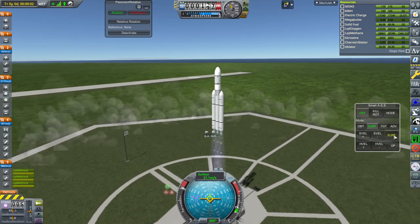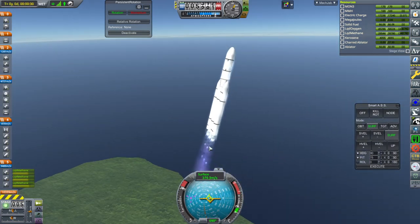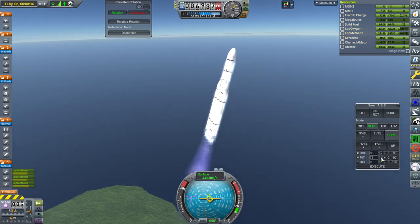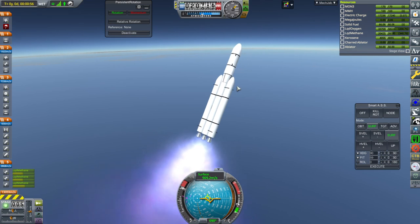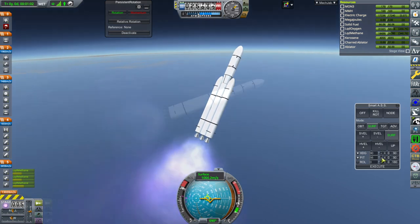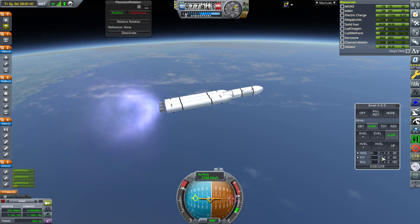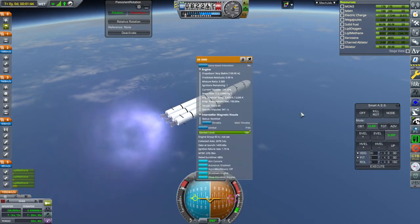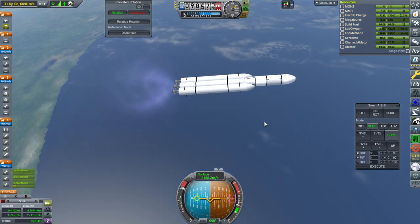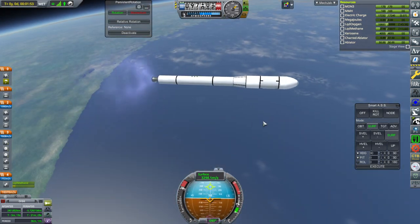It's got a lot of thrust-to-weight ratio because of the boosters, so we have to turn pretty quickly. These engines sort of have a cheap Raptor vibe — smaller, of course. The core tank has this additional tank up top to extend its burn time. One downside to these engines is I don't believe they throttle — and indeed, they do not throttle. So maybe not the best basis for a recovery launch system. The boosters were more vigorous than I needed, but that's fine.